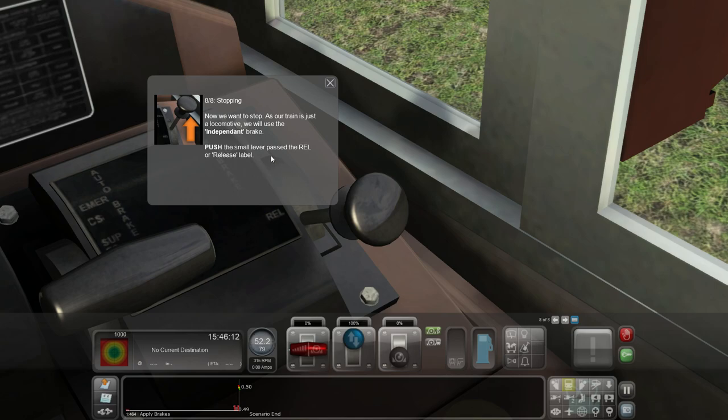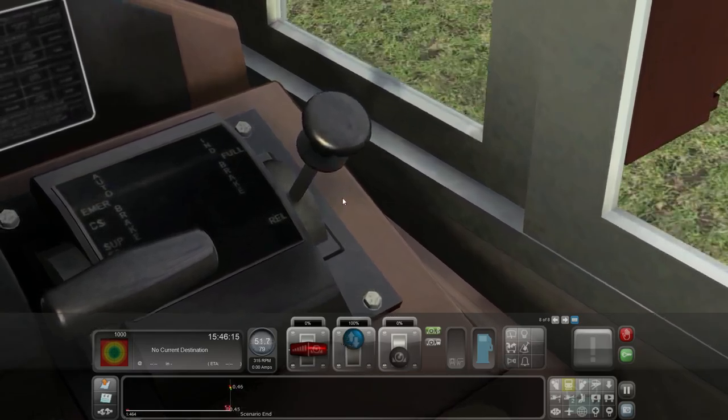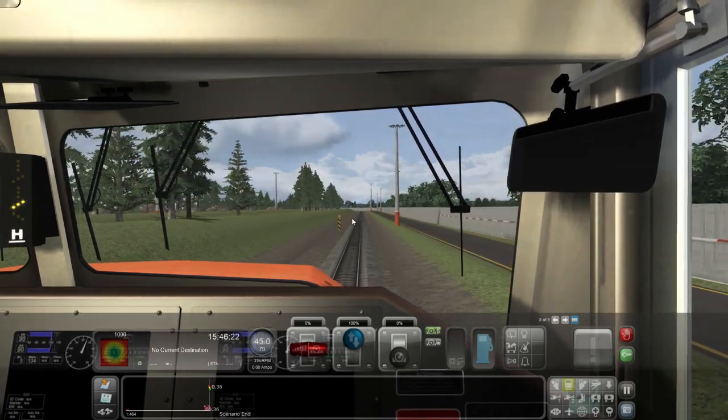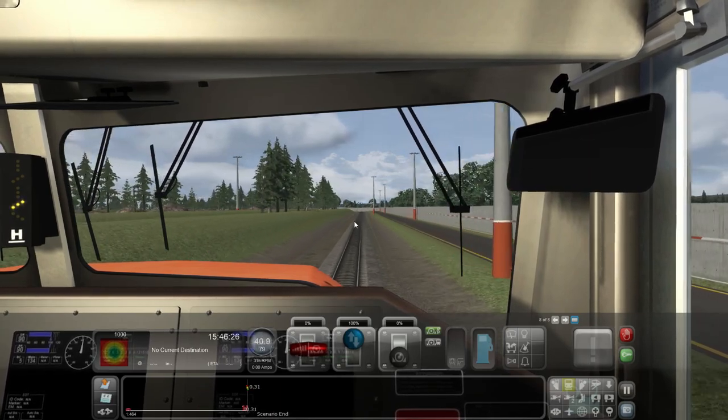We'll use the independent brake - push the small lever past that RL label. How far past though - halfway past? I don't know, I'll just give it a guess. I think we could be slowing down. There's a brick wall coming up - let's hope these brakes have been serviced.